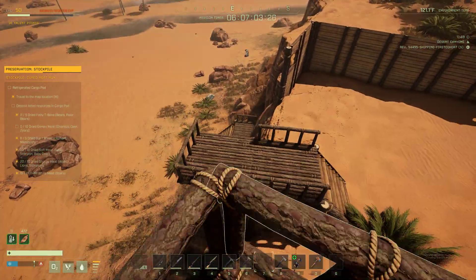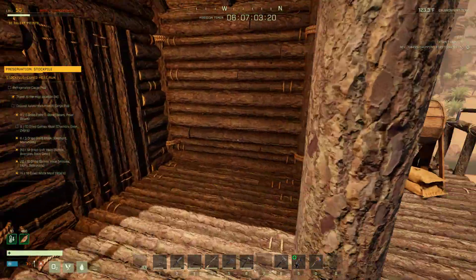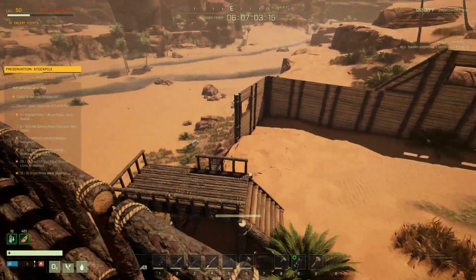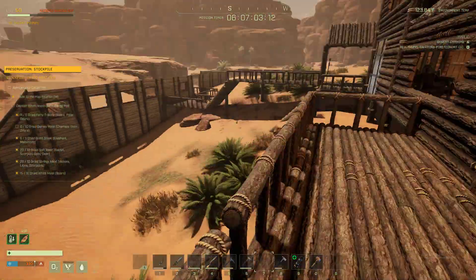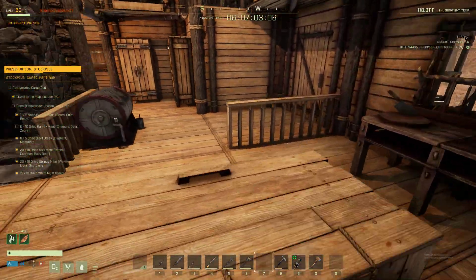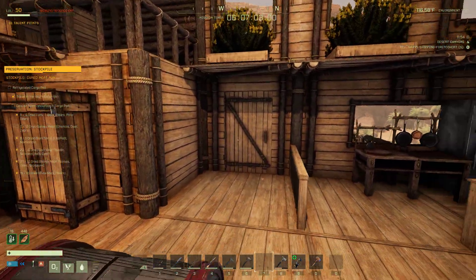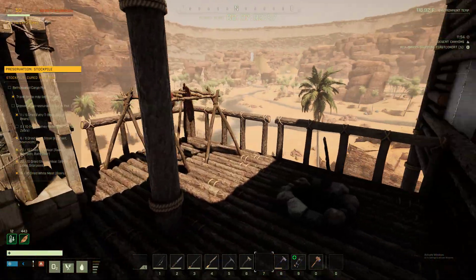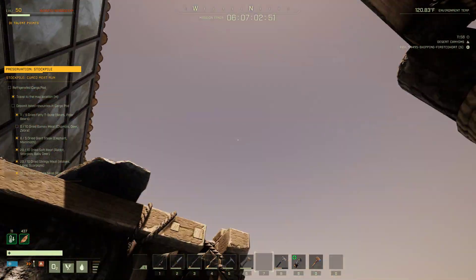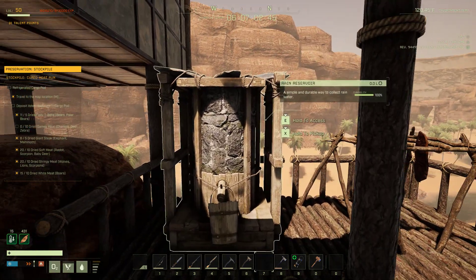The border goes all the way around so it keeps all the animals out. Always love the kitchen. Got another backdoor patio out here — this is mostly just for looks. Obviously for the water rain reservoir, it doesn't rain in the desert biome so it's kind of pointless. But again, I go for realism, so I figured I'd add it.